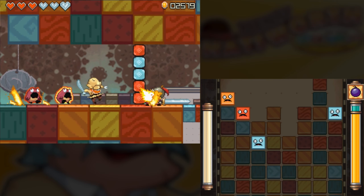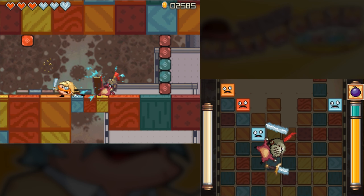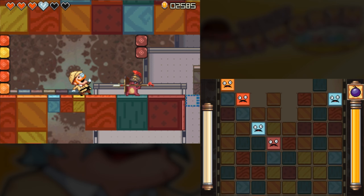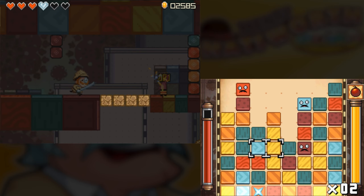Speaking of things that aren't perfect, let's have a look at these doors. This is definitely the worst part of World 4 in terms of design, because you can see that it could be really nasty trying to line up these doors to match the colors.